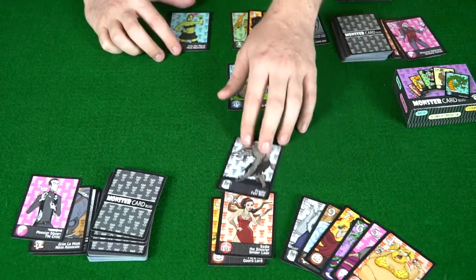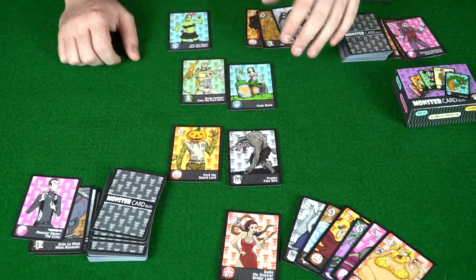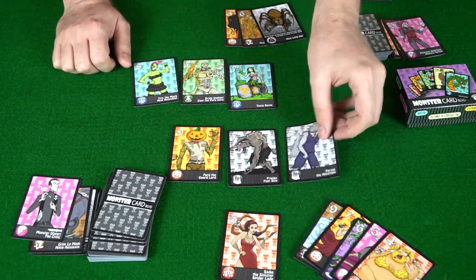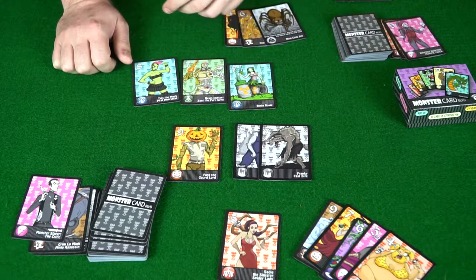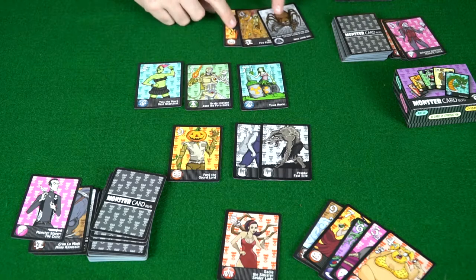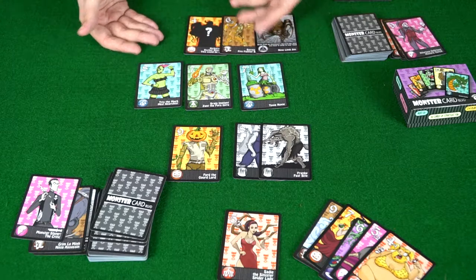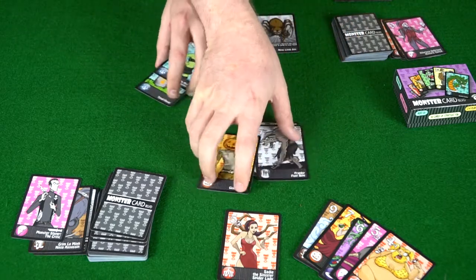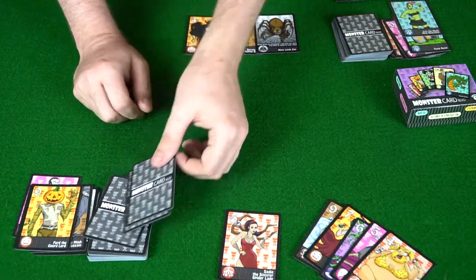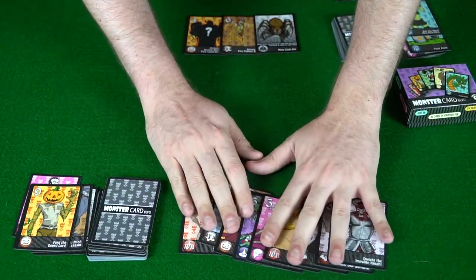Play continues with sevens and nines being dropped by each player. One player plays a card with a plus-one symbol in blue, which gives a plus one to other monsters of the same type on the field. One player ultimately passes, making his opponent the winner of the round and scoring points. The next round starts again with three more cards drawn.